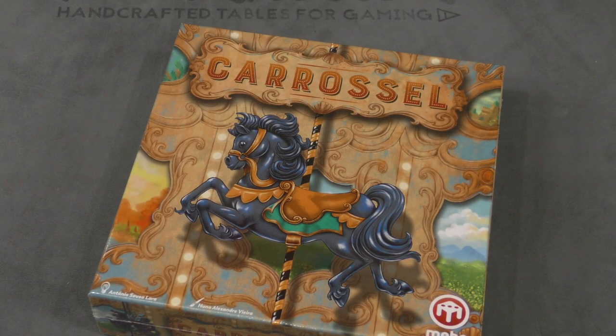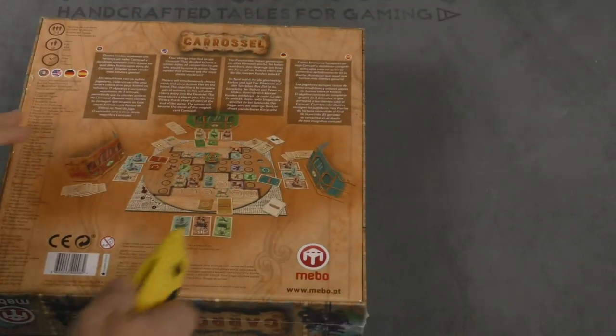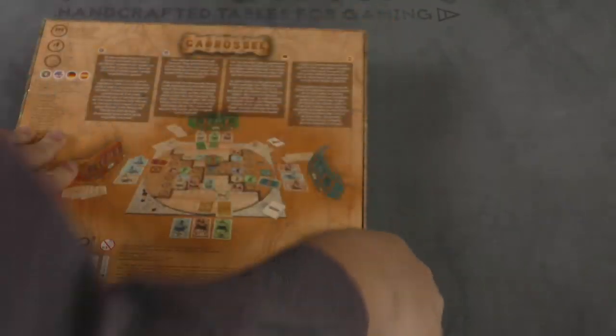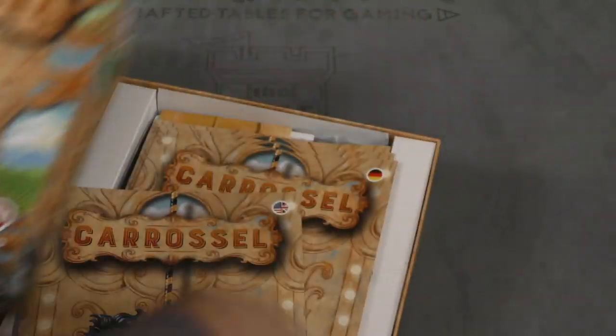Hey folks, I'm Tom Basso and welcome to your daily unboxing. Today we're taking a look at a new game from Meebo called Carousel. I really like the theming of this one — I like the idea of a merry-go-round, and that's a cool cover. Let's hope the insides are just as good.